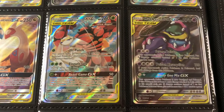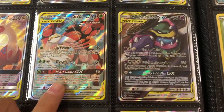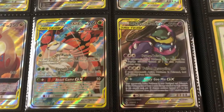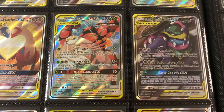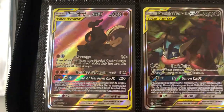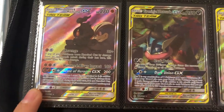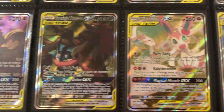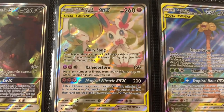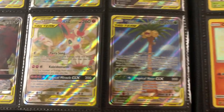Moving into Unbroken Bonds — the set that got me back into collecting. Nothing too crazy for these ones, but still cool. They're really cheap, so if you ever want to pick up an alternate art, I would suggest starting off with these two. Marshadow and Machamp — awesome. Greninja and Zoroark. And then my favorite, Gardevoir and Sylveon. I love that card.